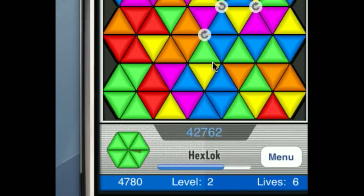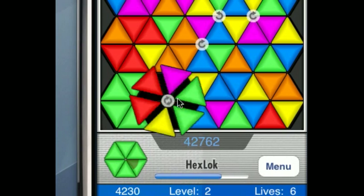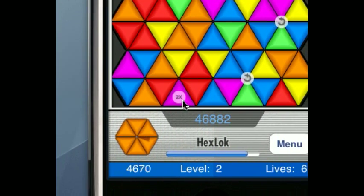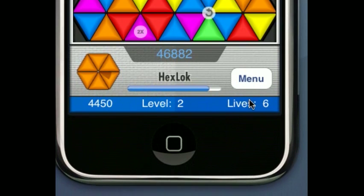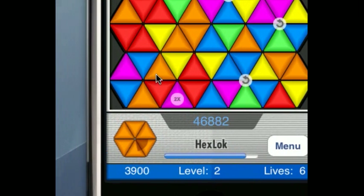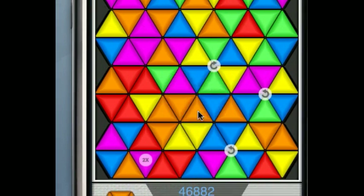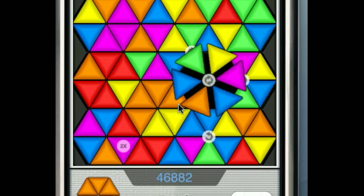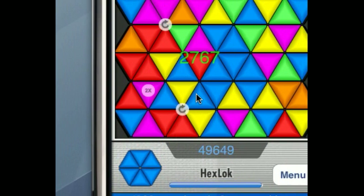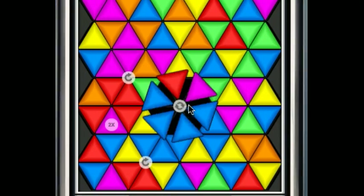Now it wants me to get green. There are two-times, five-times, and ten-times multipliers. There's also a one-up — if you use one of those, you get an extra life. You want to use those early in the game because later it gets pretty hard. Try to gather as many of those as you can while it's still relatively easy.